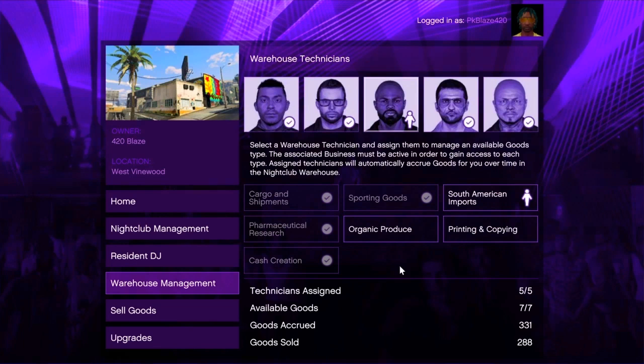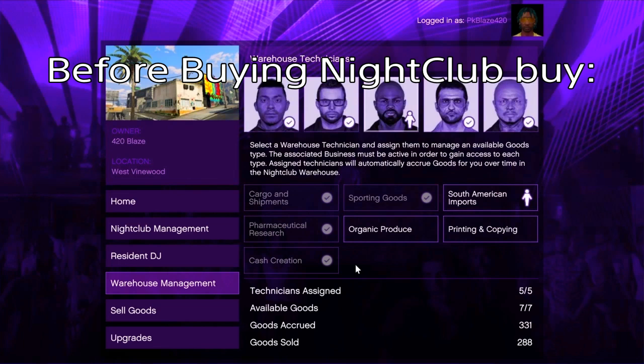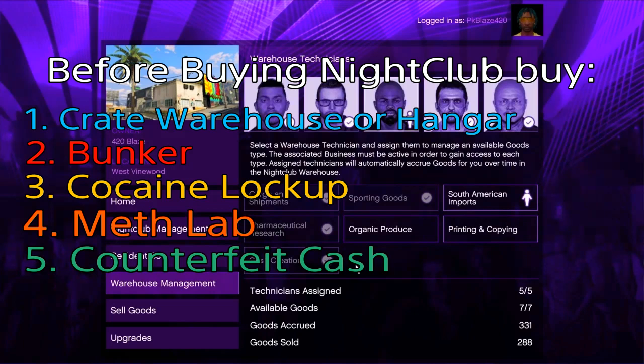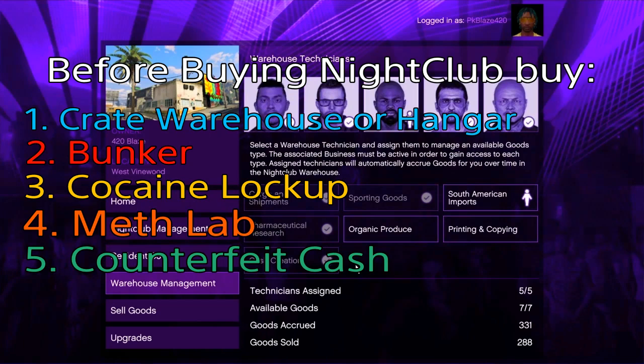You can assign the 5 staff. It is not our bunker businesses, which is Cocaine Lockup, Meth Lab, and Counterfeit Cash Factory. If you have two businesses, we have two: Hangar and Crate Warehouse. If you have two businesses, you can use Crate Warehouse.